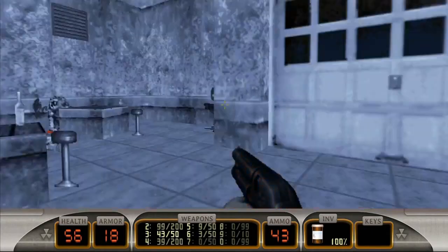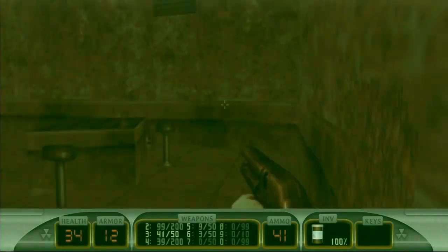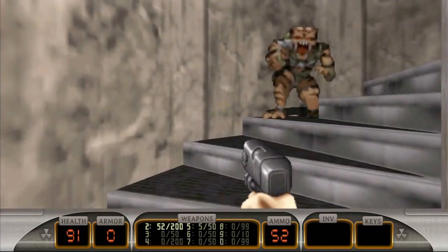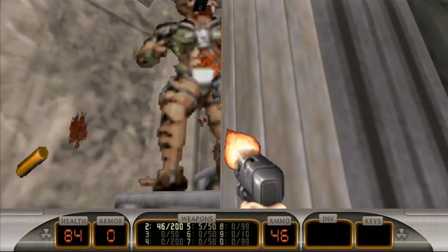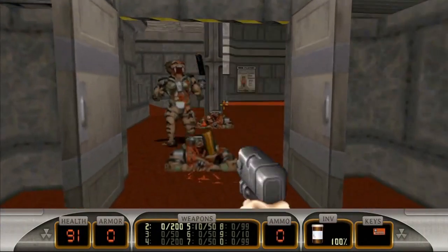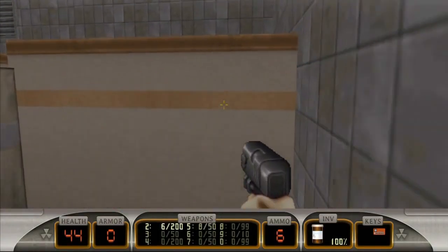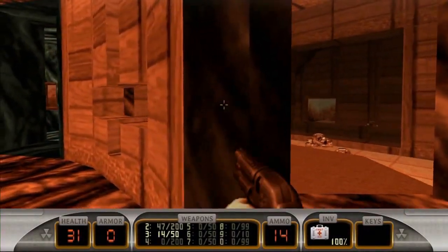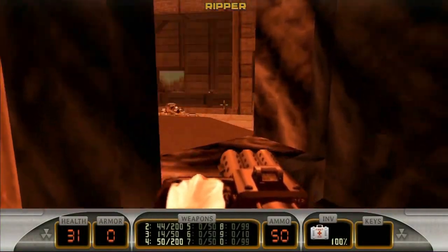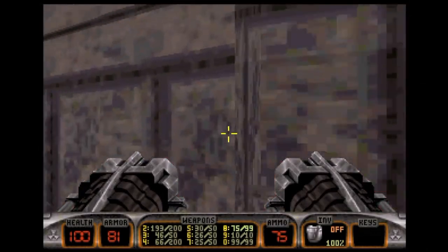Before Unreal Engine, Duke Nukem 3D used Ken Silverman's Build engine. Environments are displayed in 3D but enemies, women, and Duke himself are displayed in 2D. Duke and bosses are also rendered in 3D cutscenes. While it's an old-looking engine, it has its charms: bullet holes and blood splatter on walls, lifelike doors, interactive light switches, and destructible environments like glass, electronics, walls, ceilings, and floors. The attention to detail is impressive, especially with pop culture references to TV shows like The Simpsons, movies like Terminator, and games like Doom. The Saturn version notably uses Lobotomy Software's Slave Driver engine, introduced in the console version of Power Slave.